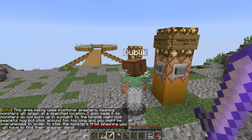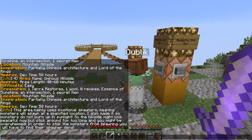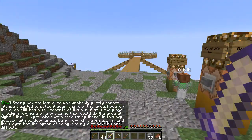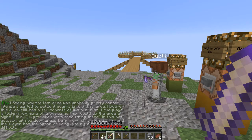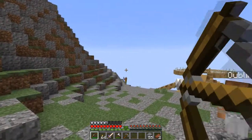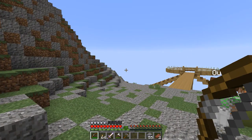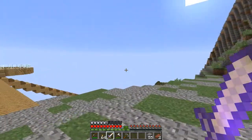This area mainly uses positional spawners, meaning monsters will spawn at a specific location. I also made it so monsters do not burn up in sunlight. The hill side might look peaceful now, but stick around too long and you might be overwhelmed. In order to stop the monsters from spawning you'll have to find their spawner dens. Seeing how the last area was probably pretty combat intensive, I want to settle down a bit. However this area still has a few moments of its own. If the player is looking for more challenge, they can do the area at night — I think I might make that a recurring theme, with outdoor areas being very chill and relaxing, and the player has the option of doing it at night to make it more difficult.